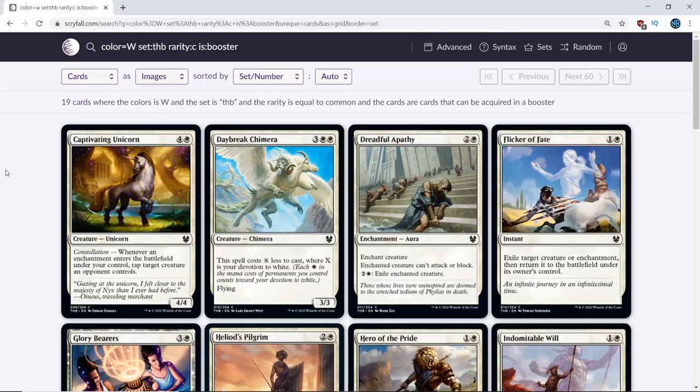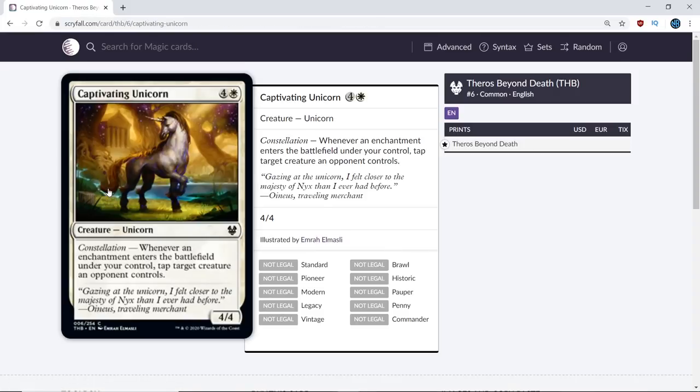Our first card is Captivating Unicorn. I am not a huge fan. I think this card is probably a D+. What are your thoughts, Zach?